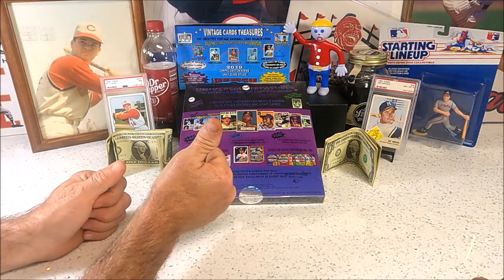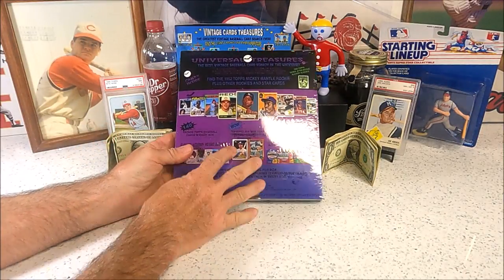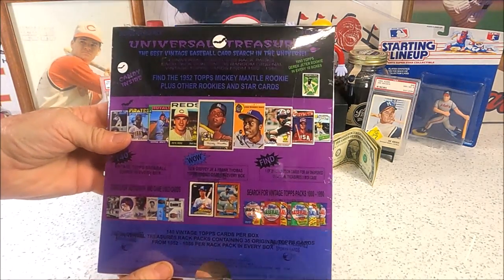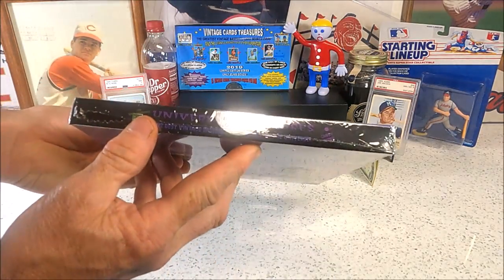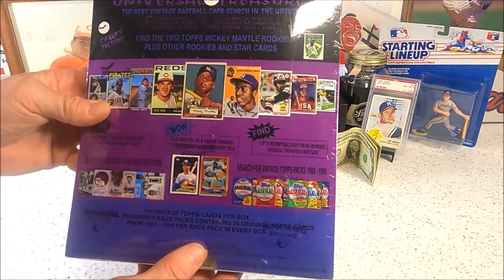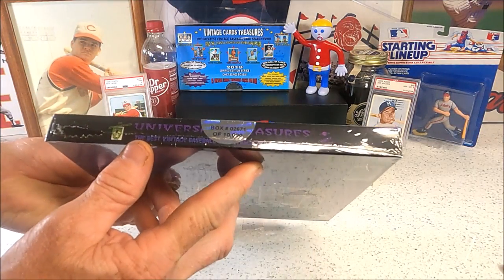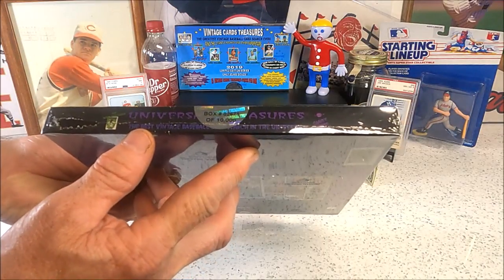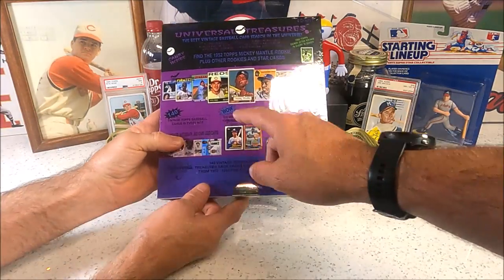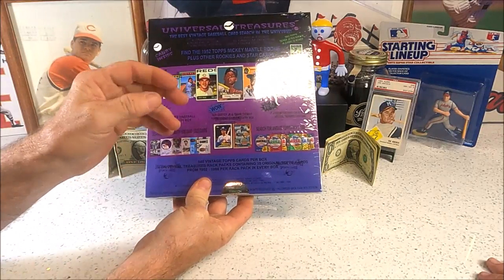Welcome back to another Cog Card Breaks video! Tonight we're going to open up a box of Universal Treasures 2020 Baseball Halloween Rack Pack Box Edition. There are four rack packs in here. Out of 10,000 boxes, this is number 2,671 — and this is the one that's got the '52 Mantle, one in every 10,000 boxes.